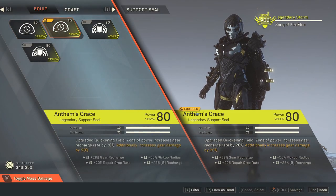For the support seal I'm running Anthem's Grace, which is an upgraded quickening field — a zone of power that increases gear recharge rate by 20% and gear damage by 20%. I don't think I'll use it a whole lot since I have to be inside it, which limits my mobility. I'm mostly running it for gear recharge and Steam Vent-specific recharge, giving me about 51% gear recharge for Steam Vent. It also has pickup radius, which on the Storm is one of the better inscriptions since it lets you pick up health more often and from further away, plus 20% extra repair drop rate.